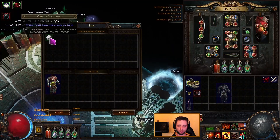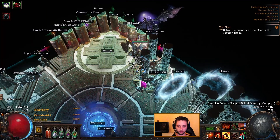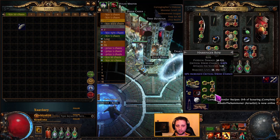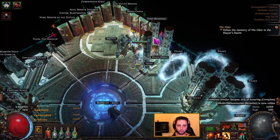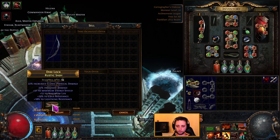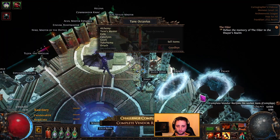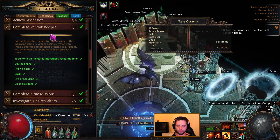For the six socket item recipe, you will need a six socket weapon, a rustic sash of any quality like blue or yellow, and a blacksmith whetstone. This recipe is useful for classes that are dependent on their weapon, so you can use it throughout the campaign to increase the quality and damage of your weapon. Just find a new base and use that recipe throughout the campaign.